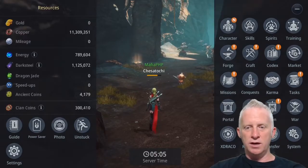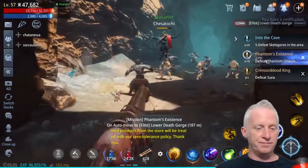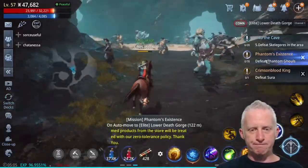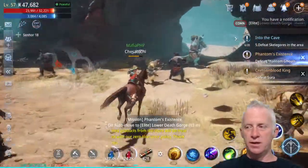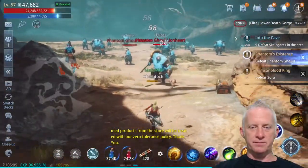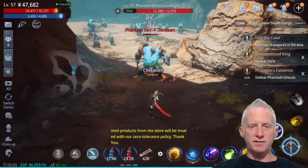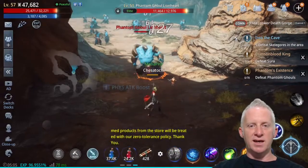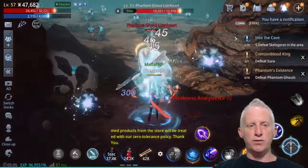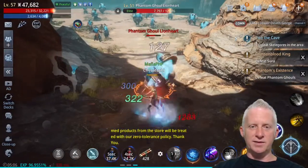Now trying to find another area — hopefully high players are developing here. Switching back and forth. I don't see anyone so I'll try to kill one myself. This is an elite level 51 monster and I'm at 47,000 power score — it's taking a while just to kill it. Let's try just for fun to kill at least one. Even solo, they have so much HP.